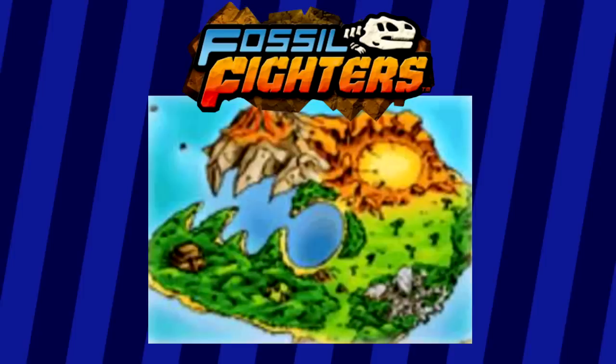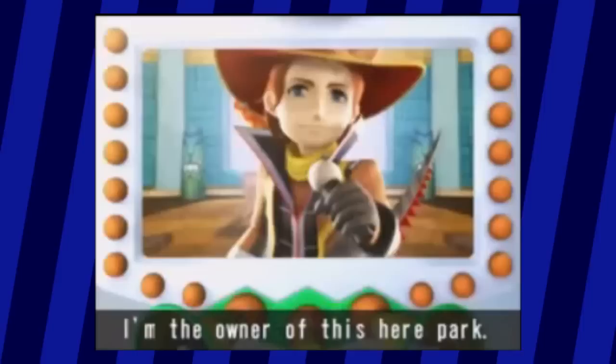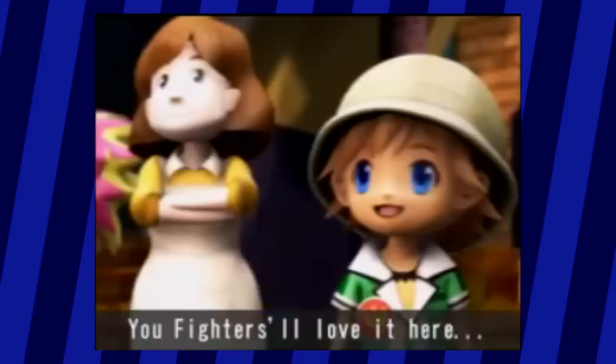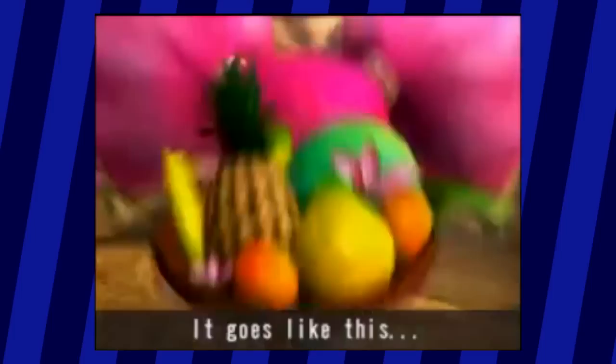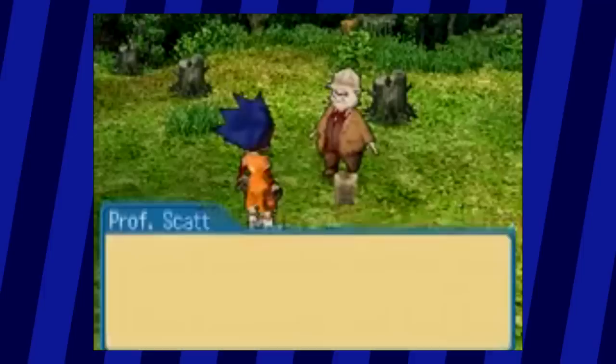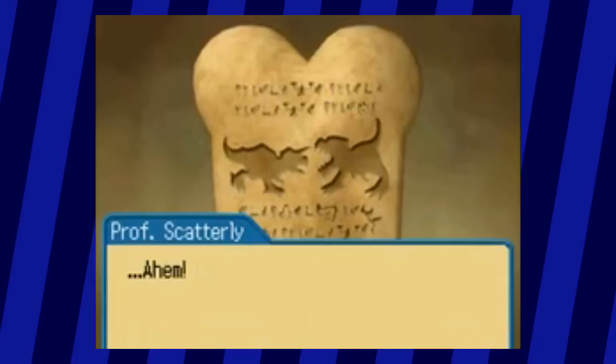In Fossil Fighters Champions, unlike the first game that took place on one big island, Champions takes place on the Caliosteo Islands, each island having three dig sites. That Joe guy owns all of them, inviting Fossil Fighters from all over the world to take part in a tournament, passing over ownership of the islands to whoever emerges victorious. With that base, the story writes itself for a while, each chapter introducing new characters with wacky story beats as a backdrop — and little bits of information would start being revealed about the ancient civilization that lived on the islands.